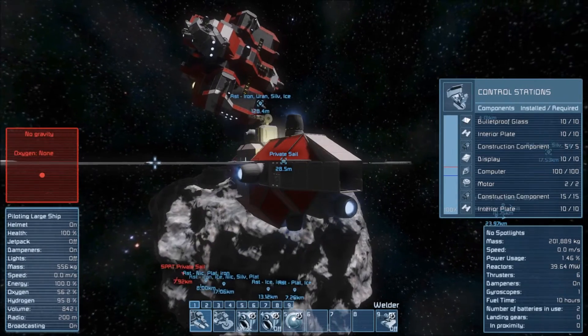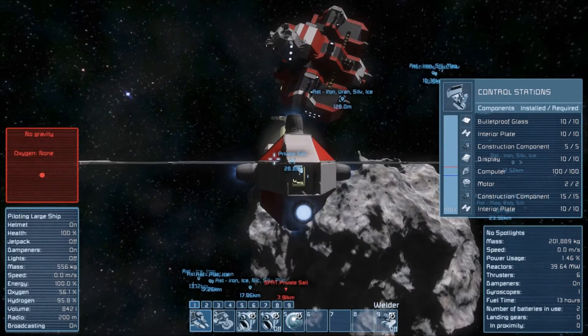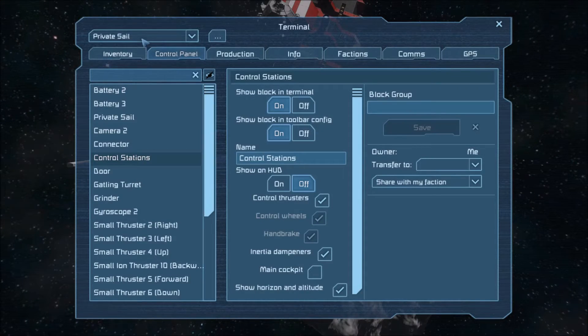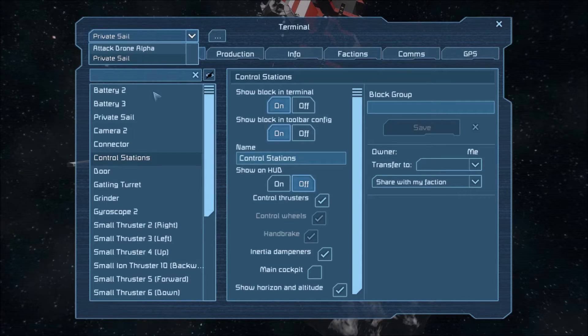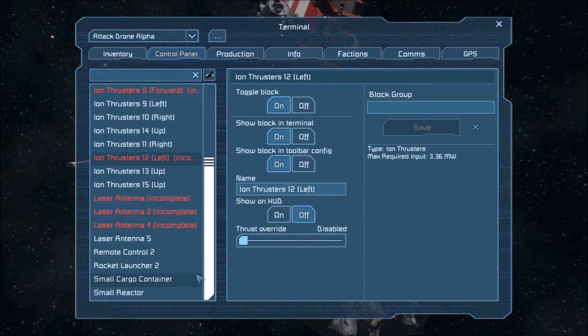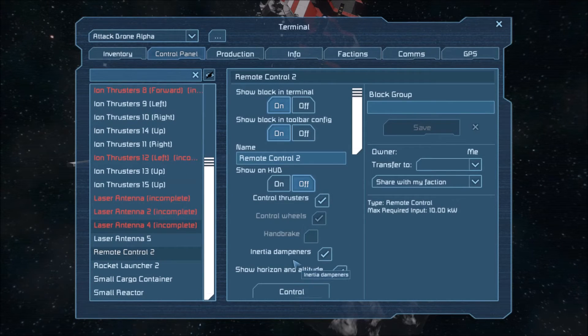The drawback is not being able to use an external camera as efficiently. You can see a list of ships available to be accessed in their control panels, so I can access everything that's actually built. But in order to control the ship directly, I use the remote control which we placed in.